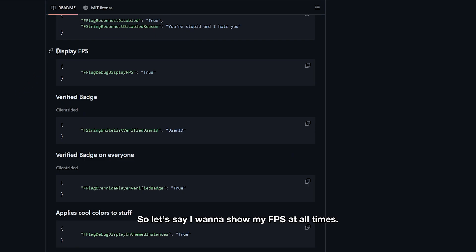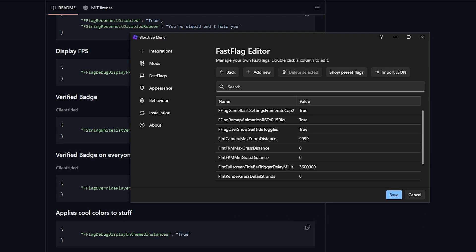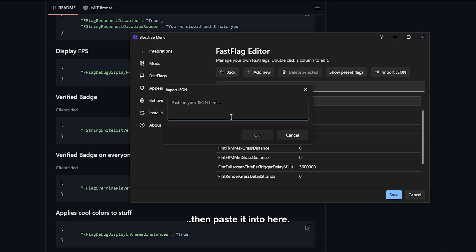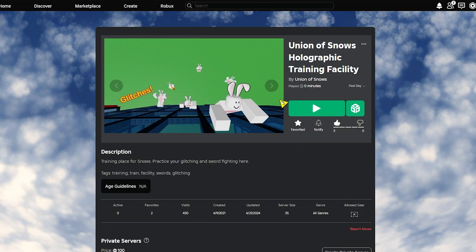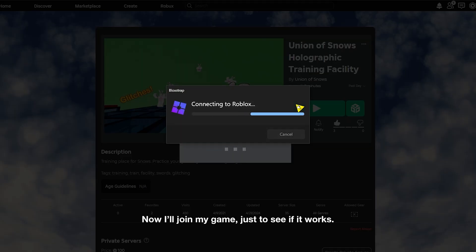Let's say I want to show my FPS at all times. What I'll do is copy it, then paste it in here, click OK, and then save. Now I'll join my game just to see if it works.